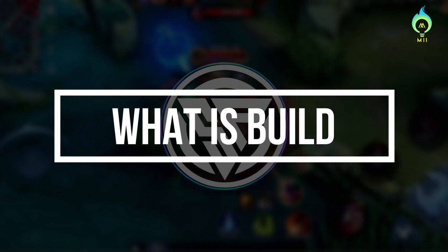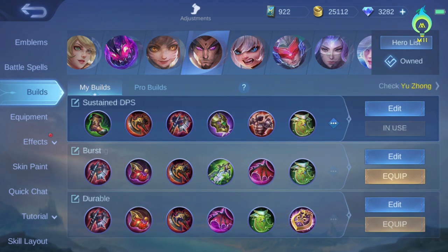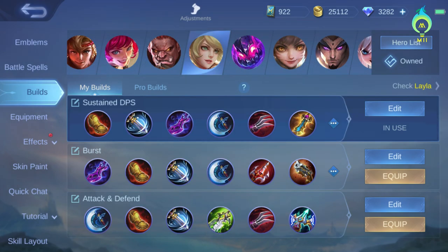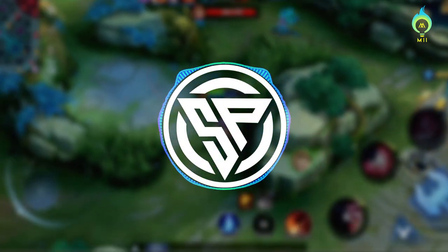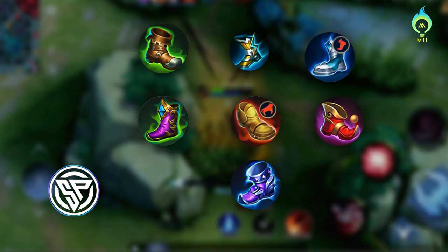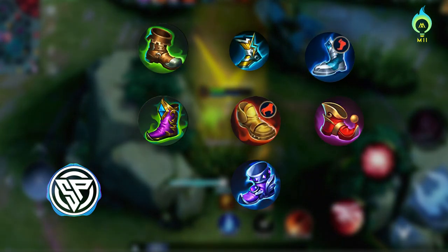Now, what is the build? This build is a set of 6 items, where we will play our match, and we will enhance our hero's offensive and defensive capabilities, and we will enhance our survival ability. In the start of the build, we have mainly boots, because the boots are primary, and we will also cover some early phase defensive and offensive points.